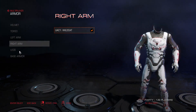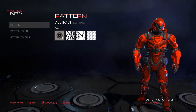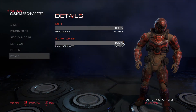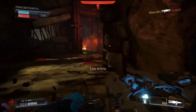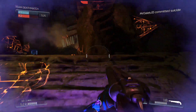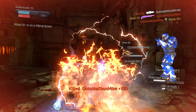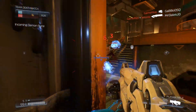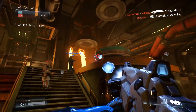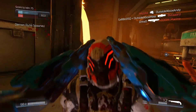Customization also doesn't end with your class setup — you can customize your marine's appearance, choosing different armor, colors, patterns, and weapon patterns as well. That's just a small insight into Doom's multiplayer experience, which I absolutely loved and had a ton of fun with. It's fast-paced, exciting, and most importantly just really enjoyable to play. Make sure to subscribe for more Doom videos, drop a thumbs up, and let me know what you think in the comments below. See you guys next time!